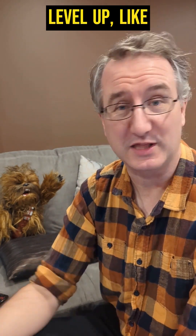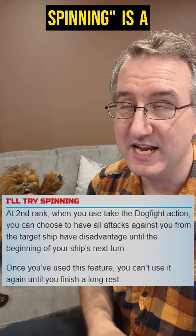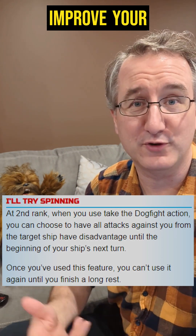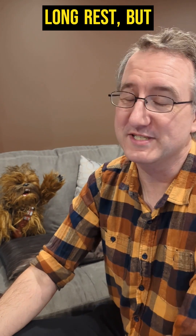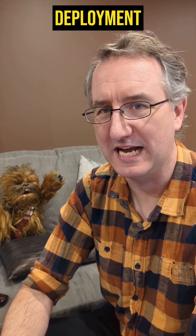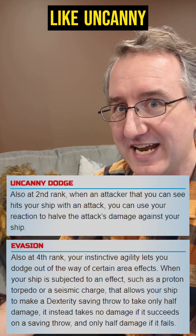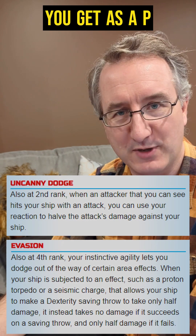As you level up, like all the other deployments, you get some extra special abilities and you get better at things. The "I'll try spinning" is a really interesting take on how to improve your ability to dogfight. You can only use it once before you have to take a long rest, but that one time is going to be pretty cool. As you go through some of the other abilities this deployment has, you start to get kind of a rogue feeling — things like uncanny dodge and evasion are abilities that you get as a pilot.